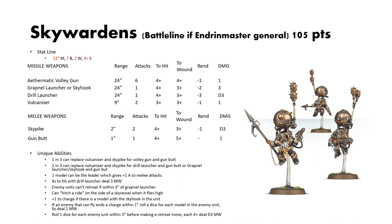Unique abilities: one in three can replace their Vulcanizer for Volley Gun and Gun Butt. One in three can replace the Vulcanizer and Sky Pike for the Drill Launcher and Gun Butt, or Grapnel Launcher/Skyhook and Gun Butt. One in five can be the leader — gives +1 to melee attacks. Sixes to hit with the Drill Launcher deal D3 mortal wounds. Enemies cannot retreat if within 3 inches of a Grapnel Launcher. They can hitch a ride, and get +1 to charge. What makes them different from Endrinriggers is their mine work — if an enemy that can fly ends a charge within 1 inch, you roll a dice for each model in the enemy unit and sixes deal 1 mortal wound.